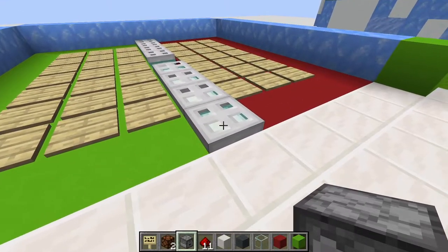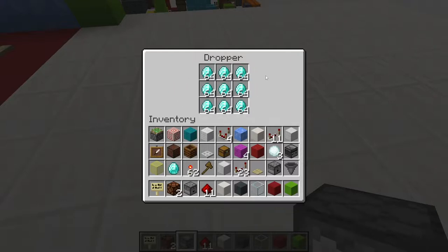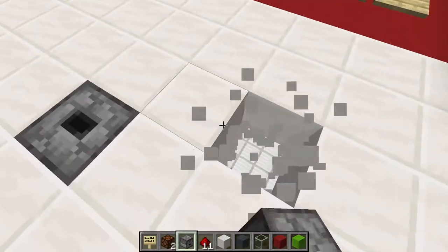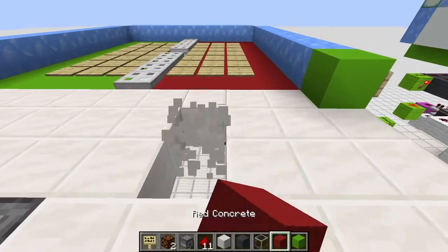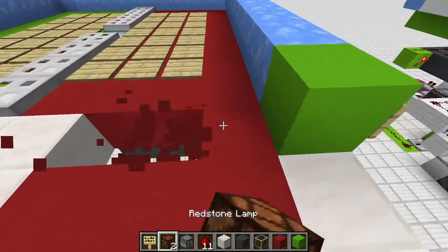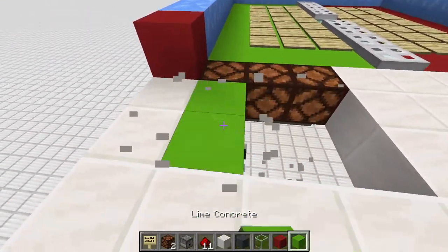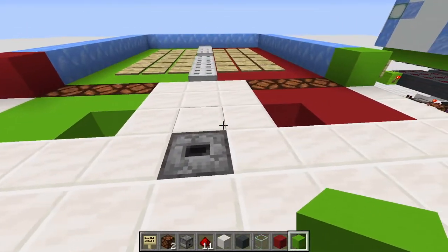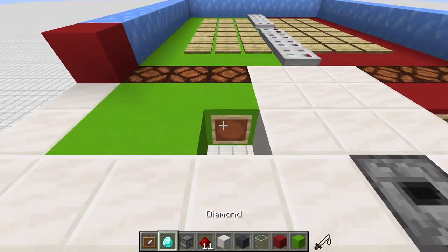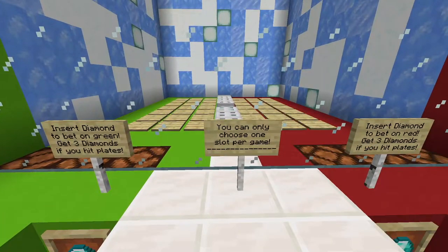Count from the iron trapdoor: one, two, three — place a dropper in the floor here, and fill it with your prize diamonds. Then go two blocks to the right, one to the front, knock this block out, repeat on the other side, and remove all those blocks. Replace the three blocks with redstone lamps and repeat on the green concrete side. Then grab item frames, place them in, and add signs with any text you like. Here will simply be a glass wall.